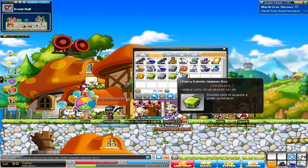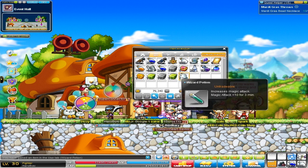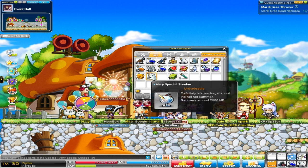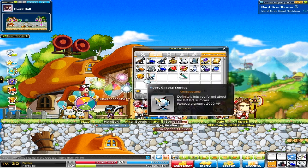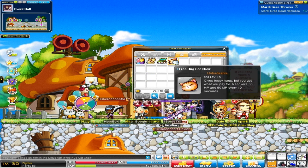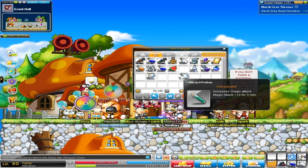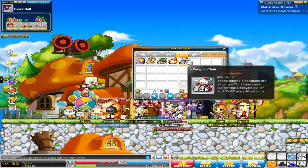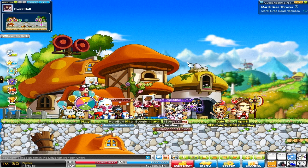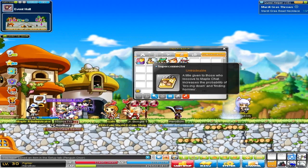Let's go ahead and check out our boxes. We got a lot of grays and one rare one. From the gray ones we got potions, some watermelon, some sundaes. The orange one — oh my goodness — a cat chair and free hugs! Let's open up our last one, the purple one. And another chair — the penguin choir! I'm rocking some chairs right now, that is what I'm talking about.